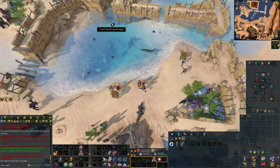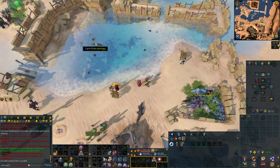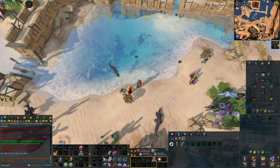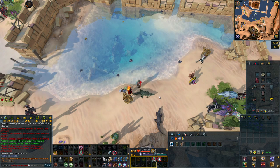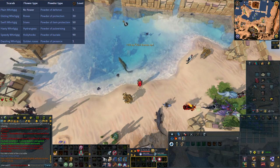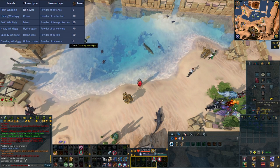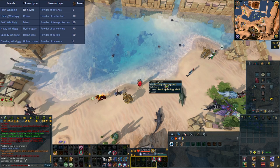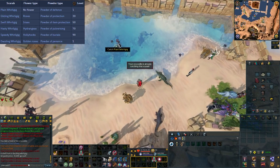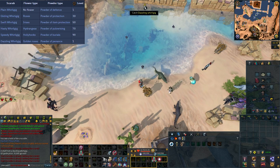We also got a new hunter method that allows you to control a crocodile to hunt for scarabs, which are a new hunter creature. There are six of them, each with their own hunter level requirement ranging from level 1 to level 90. Scarabs can be customized — for example, if you want to catch the Speedy Whirligig, the level 90 hunter scarab, you just need to put hollyhocks in the flower holder, which are new flowers obtainable from Het's Oasis. For the Dazzling Whirligig you will need golden roses, which are a rare flower.